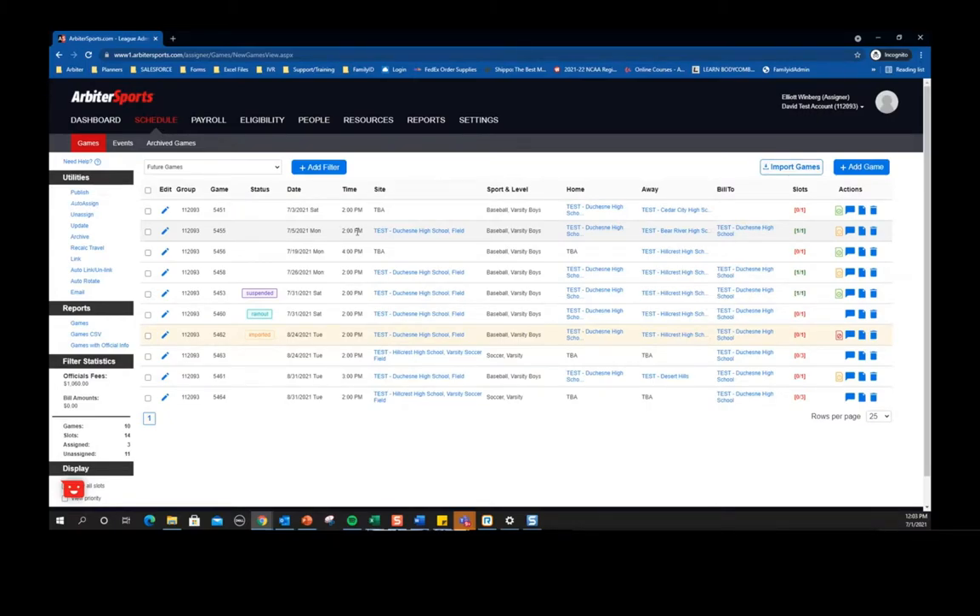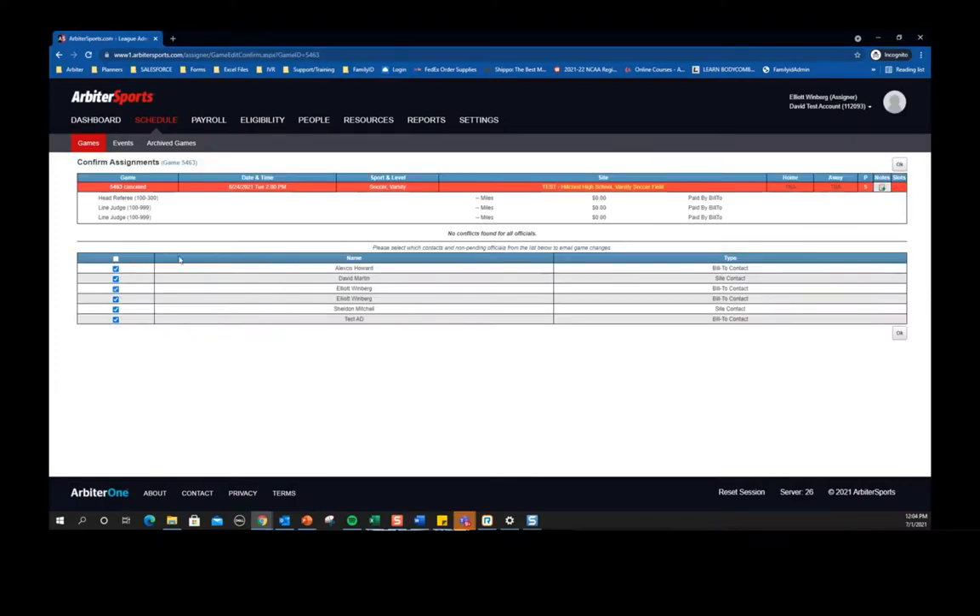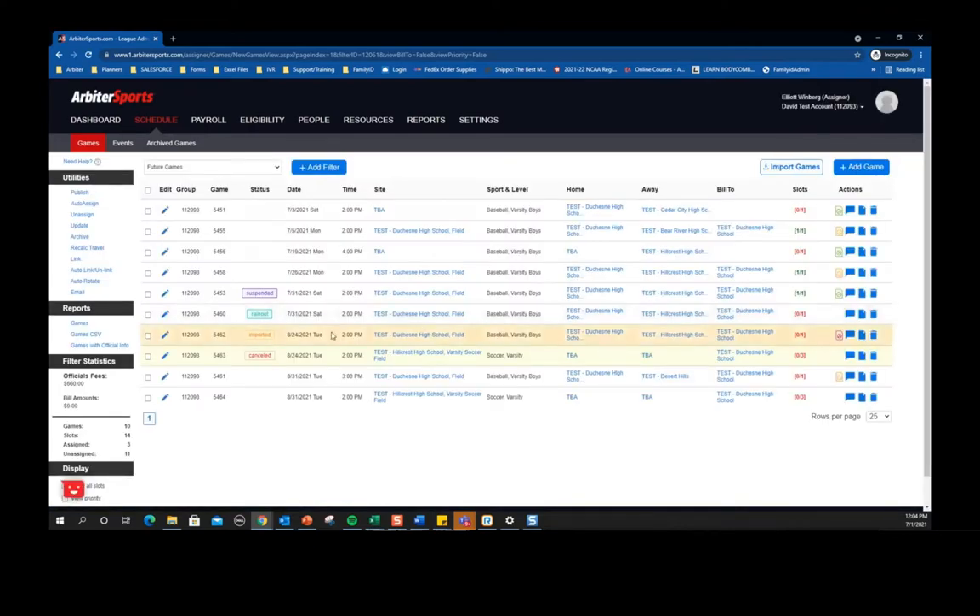A couple of key changes you're probably noticing right away: rather than having colors highlighted depending on game status, we're now using tags. So you can see if a game is suspended or rained out, it has that tag next to it. Imported games still keep that same shade of orange, only lined up to be easier to read. For canceled games, we still indicate that with a highlighted color — it's not as intense as it used to be, a little more light, but we still have those for imported and canceled.